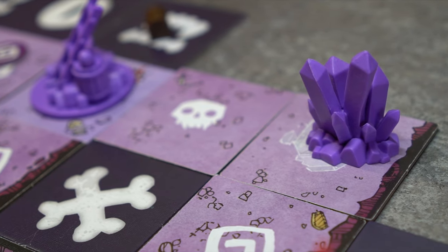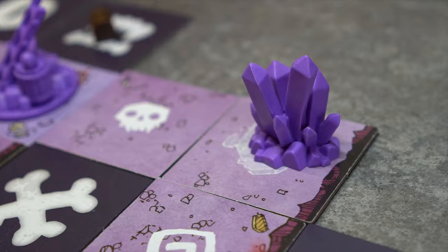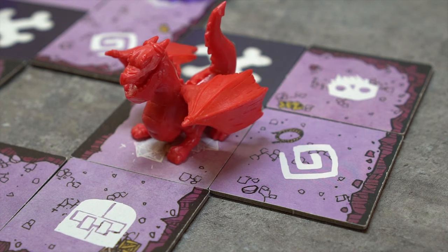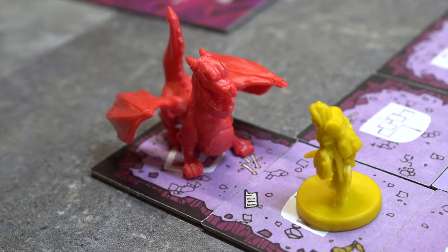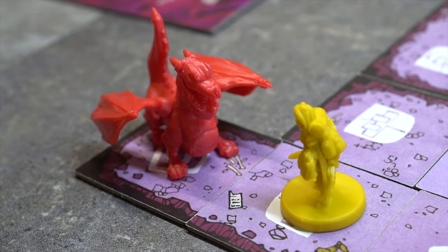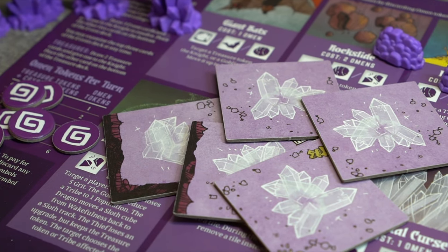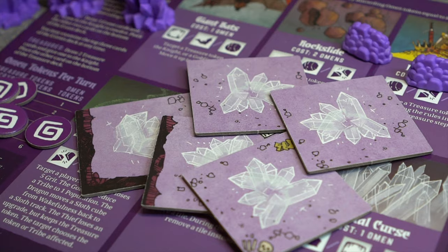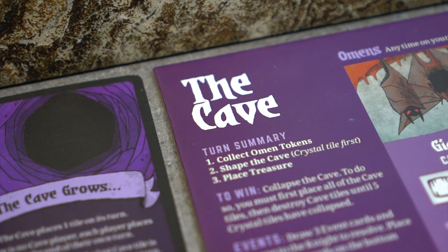If any crystal tokens are removed during the collapse, they do not count towards any victory conditions. When removing a tile with a player piece, that player may first move to an adjacent tile in order to remain on the map. If there is no adjacent tile that would not prompt an attack, the cave must choose a different tile. Once five crystal tiles have been removed, the cave collapses and the game ends. The cave wins even if no one is actually playing the cave, and all other players lose.